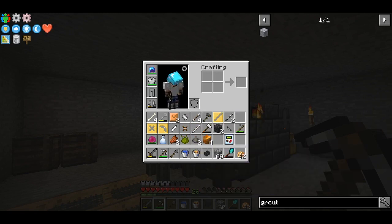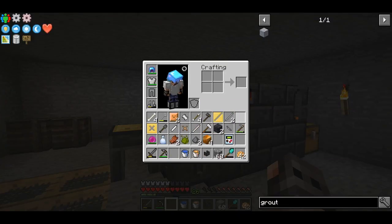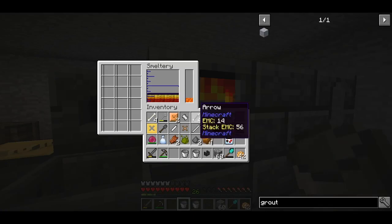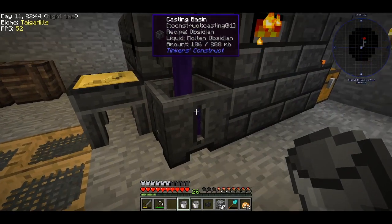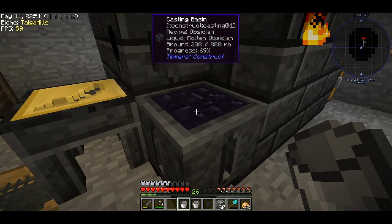I've prepared most of the parts, but I need a very good pickaxe head for when we go to the Nether to mine cobalt. The only material that can do that is obsidian. To make obsidian we mix lava and water inside the smeltery and get one block of obsidian — it needs to cool down though.